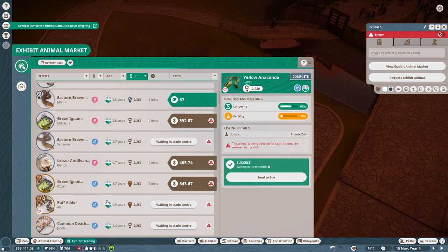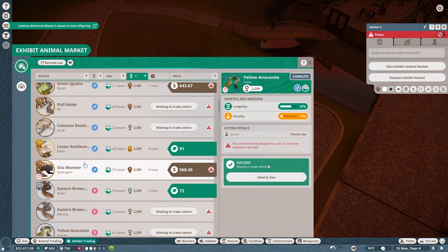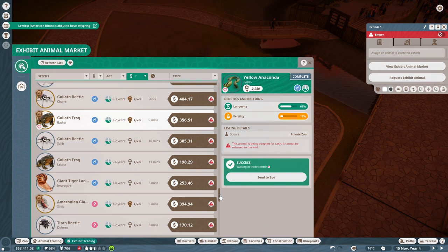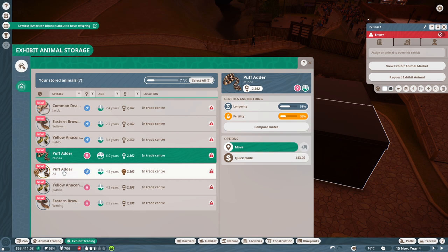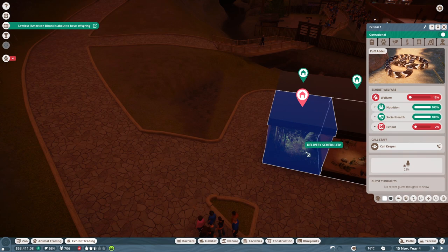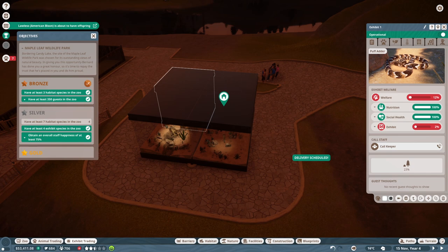Now obviously we can't go for conservation credits. But if we open up Zoopedia - data deficient, really? Group size one to five, promiscuous. Let us grab a puff adder, that's one. An eastern brown, two. A male puff adder - that way they can breed. Common death adder. We'll get a female eastern brown. And a pair of yellow anacondas. We got a pair of puff adders, did we get a pair of eastern browns? We did. Oh, it's the death adder we don't have another one for. We request animal - there we go. We've got four exhibit species.